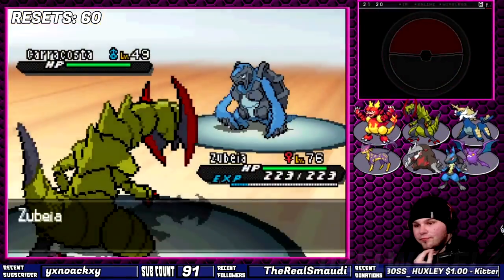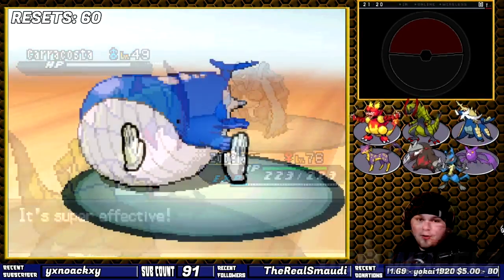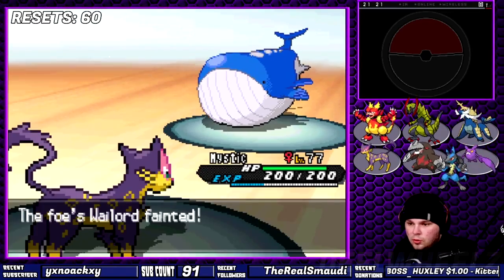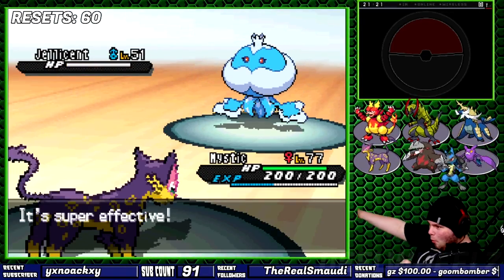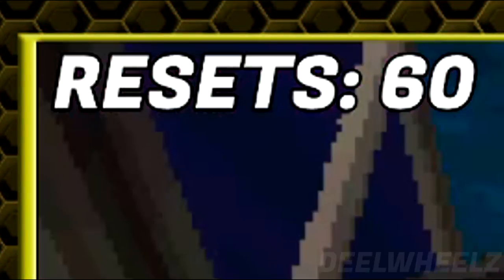Marlon was quite simple. His Carracosta has Sturdy — what a surprise. Haxorus' Superpower took care of it, while Liepard, in true fashion, proves once again why she is the greatest member of my team. The final checkpoint of the challenge is mine. Please do not say anything about my reset count — I don't want to talk about it.